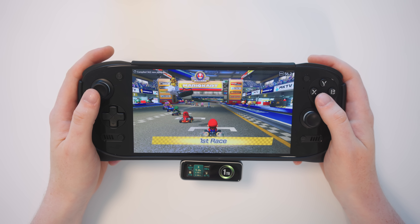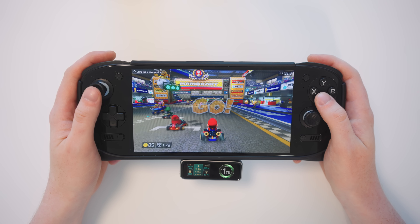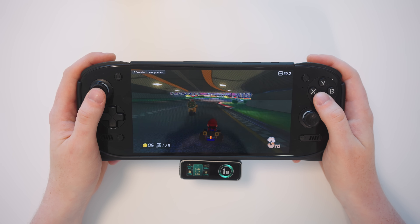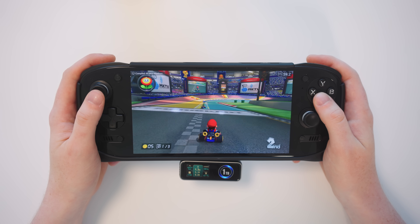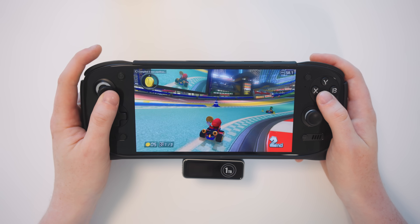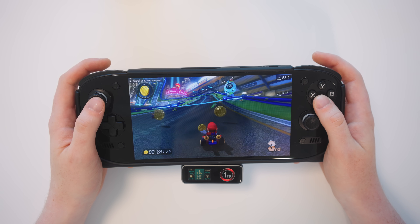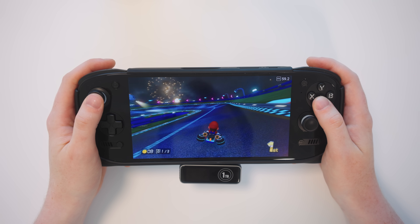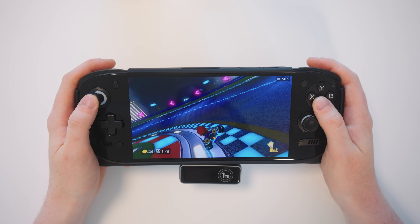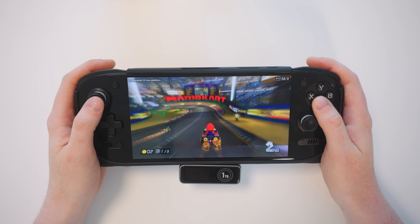Just as a quick point of comparison, here is Mario Kart 8 on the Odin 2 Portal, a more powerful device. With the Retroid Pocket Flip 2 averaging around the mid to high 50s, I assume we'll probably get a pretty solid 60 on this device. You can see at the top left of the screen it's compiling new pipelines, and I imagine that once those are all fully compiled, we're going to get a really nice and fluid frame rate. Just driving around, we're getting around 58 to 59 frames per second, and it feels buttery smooth on this lovely 120Hz screen.